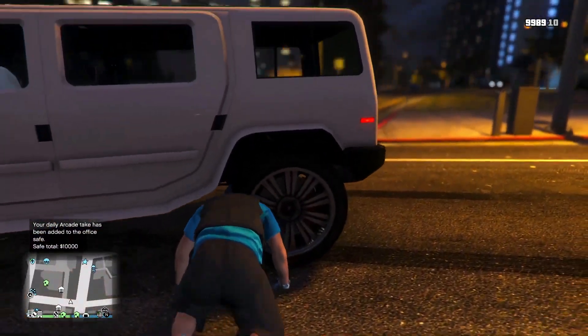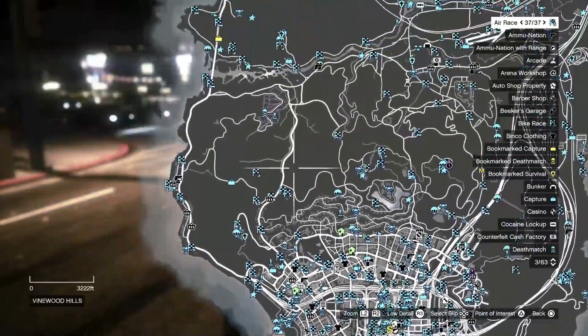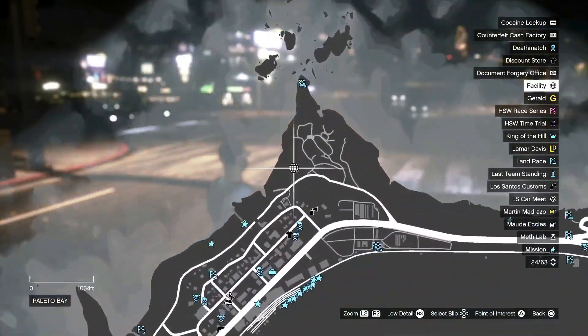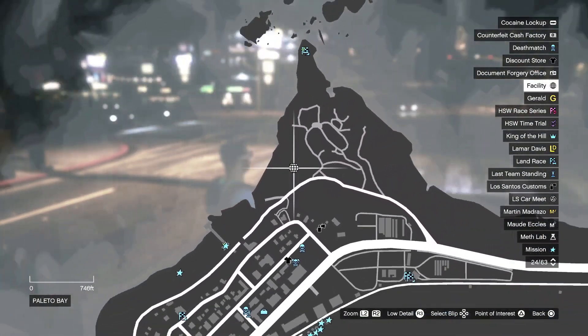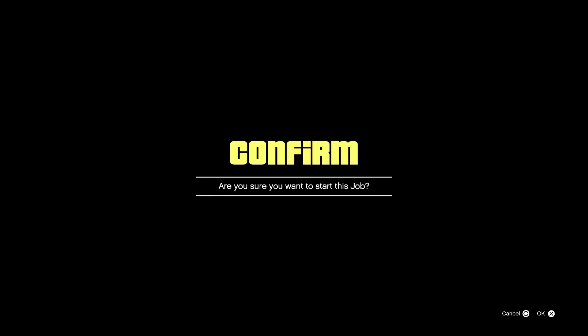You're gonna need a facility for this to work. If you don't have one, I recommend buying the Paleto Bay facility — it's at the top of the map. That's the facility people usually use to trade cars.